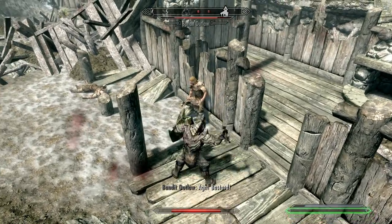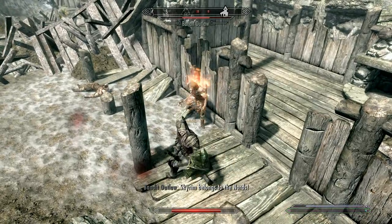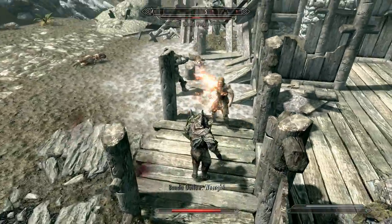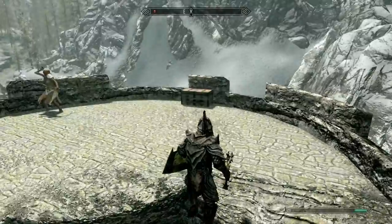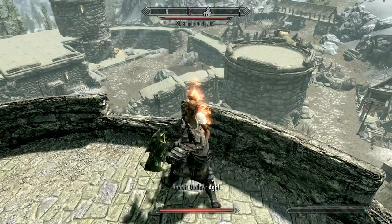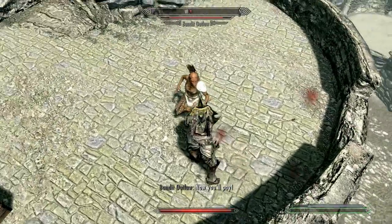The Orc charged forward and knocked down one of the villagers with his shield, and the Imperial used the opportunity to stab his sword into the other. This caused the young Orc to pause for a moment. He had no qualms with killing an armed opponent, but this felt wrong. When the Imperial then put a foot on the chest of the other unarmed man and pushed his sword through the man's neck, something was clearly very wrong.